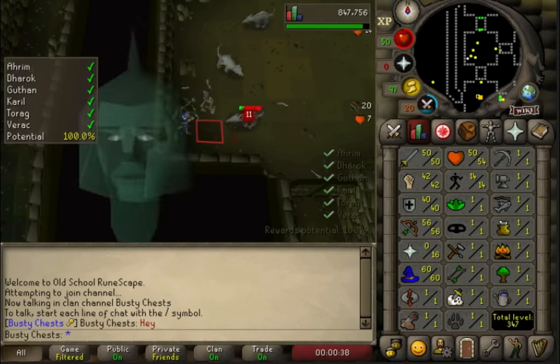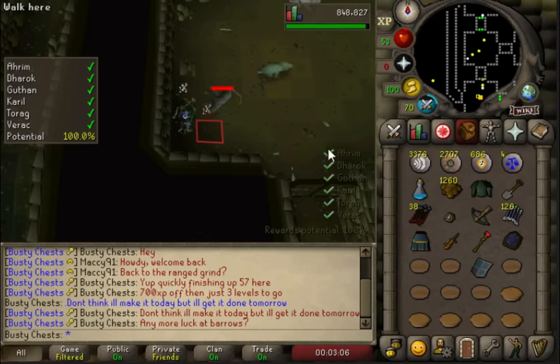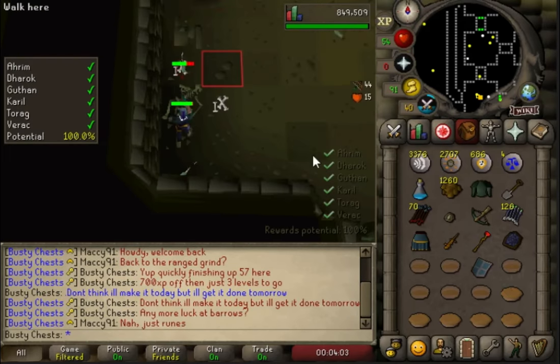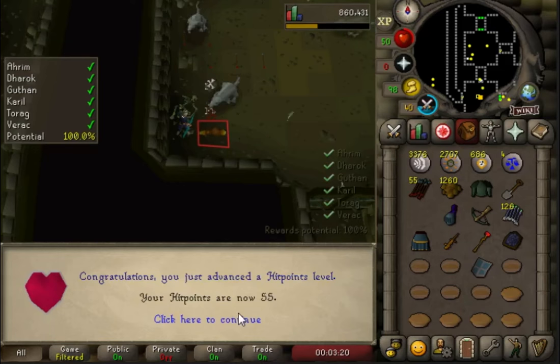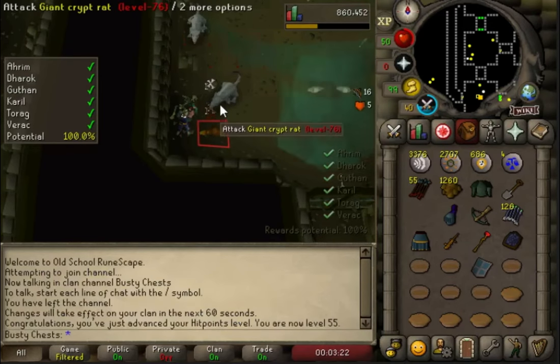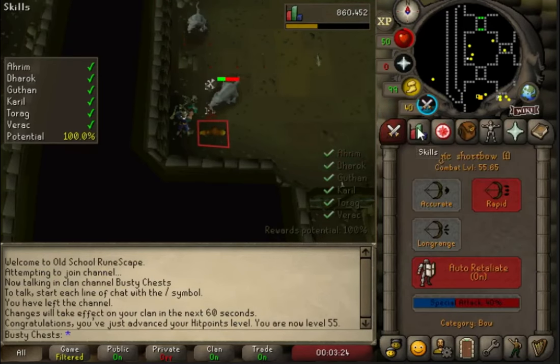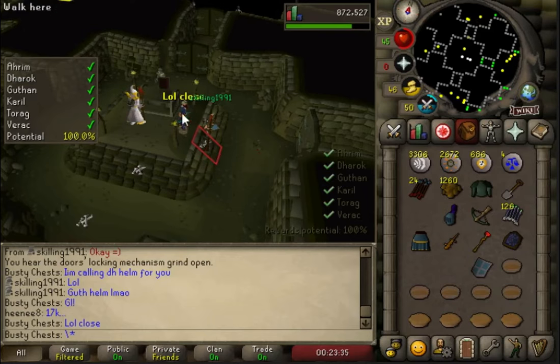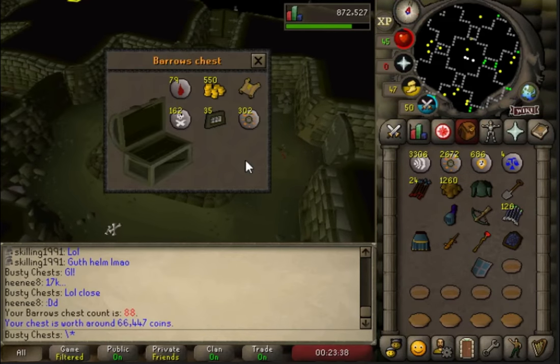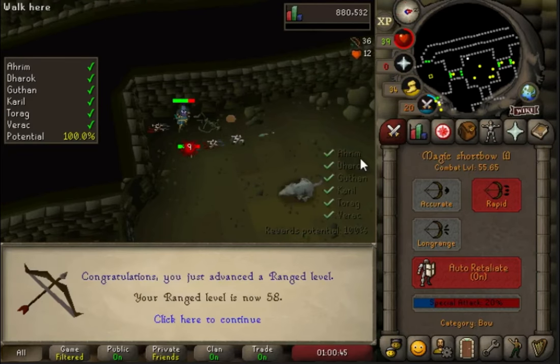There's chest 86 coming in - just 53k, no luck with that one. But here we are coming in with another range level, getting close. There it is - 57 range, and 55 HP shortly after as well. We're still at only 55 combat, I think we're ahead of the game with attack and strength so these mage and range levels aren't actually giving us any combat levels. There's another elite clue - I've actually seen five elite clue scrolls in 88 chests. 66k in that chest.